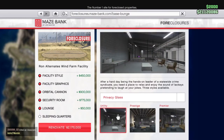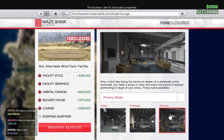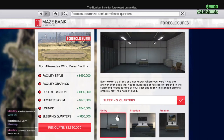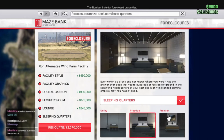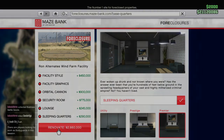As with all the other businesses there are a number of upgrades to choose from. The only one I would recommend is the personal headquarters, because this allows you to spawn in your Facility, so if you're completing the Doomsday Heist it can speed up that travel time across the map.